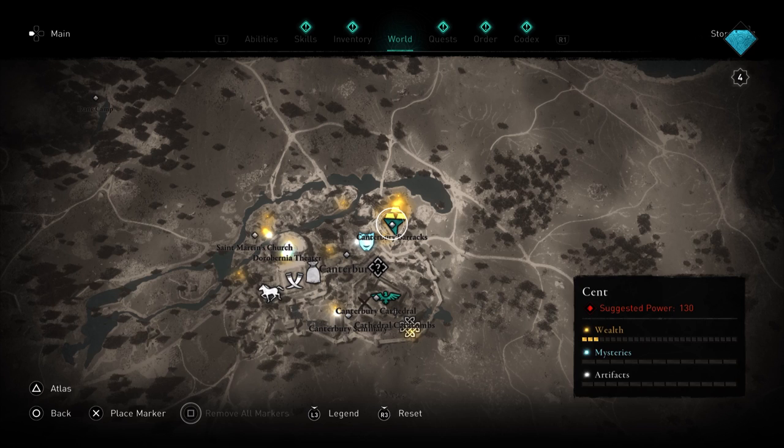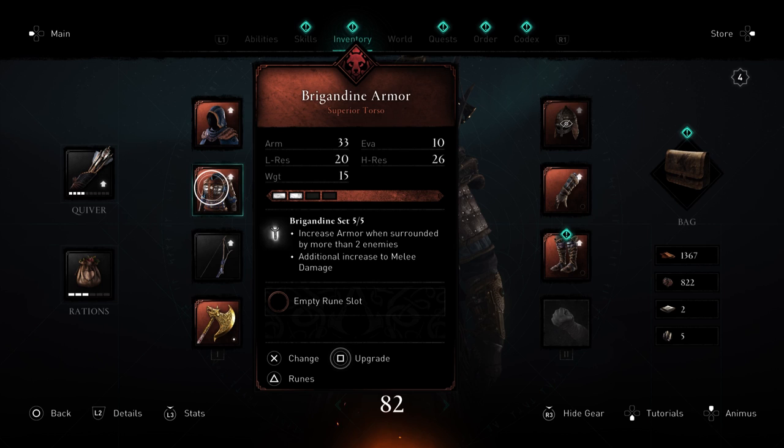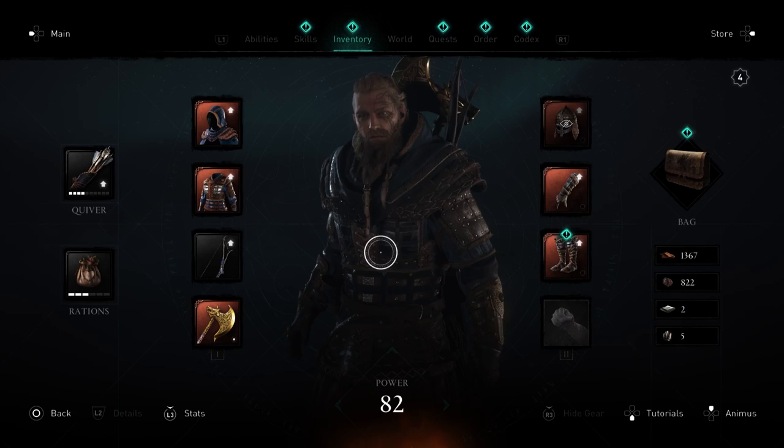We'll quickly show you what the armor provides. Going into our inventory, you can see that with the five set pieces we get increased armor when surrounded by two or more enemies, and we also deal increased damage in melee combat. Definitely worth investing in. You can get this at any power level — literally you could sail into England right away and go get this gear.